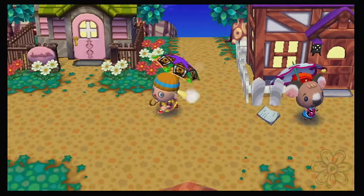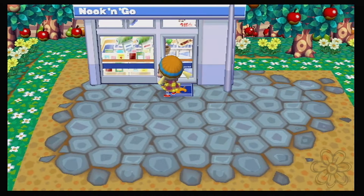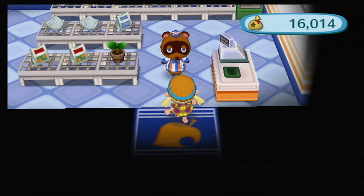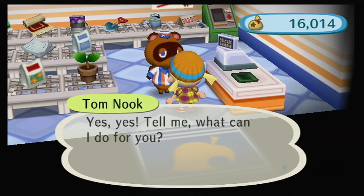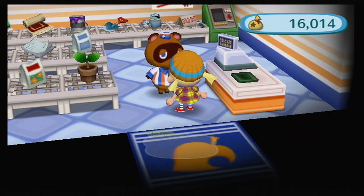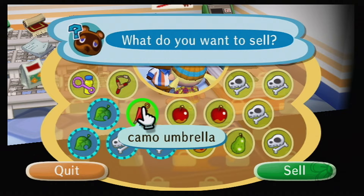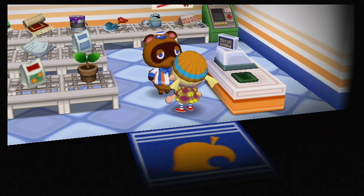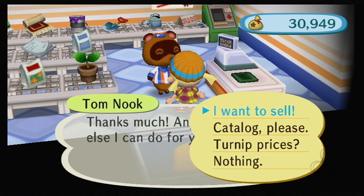We talked to Melba and Punchy now. We haven't talked to Kitty yet, so we'll stop by Kitty's house on our way up to the bus station. We got some dinosaur bones for you. We're gonna sell that camo umbrella now that we're using the one from our designs — that seems pretty smart.